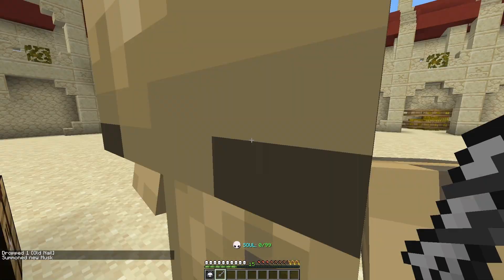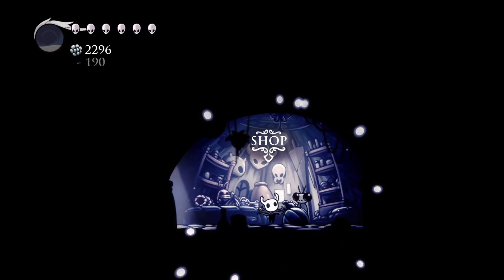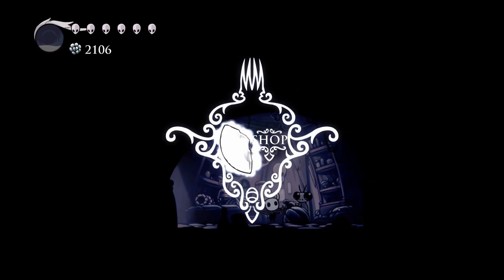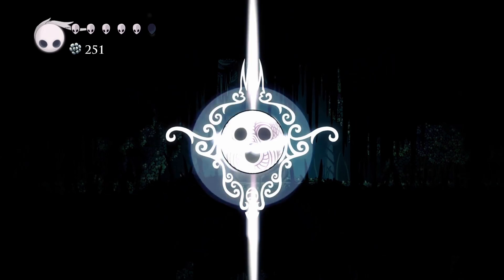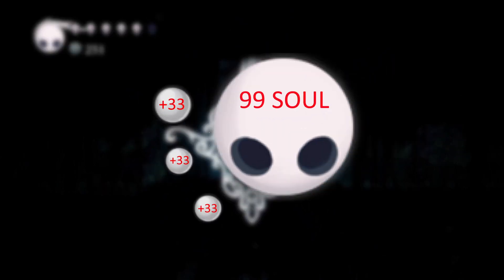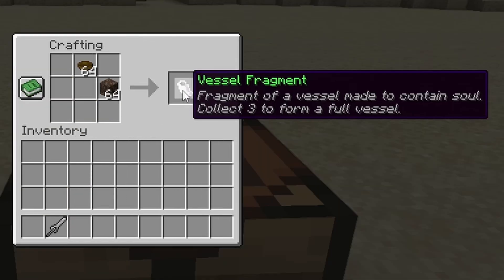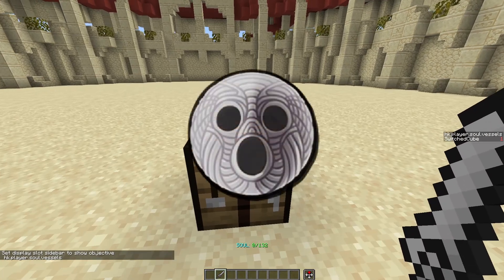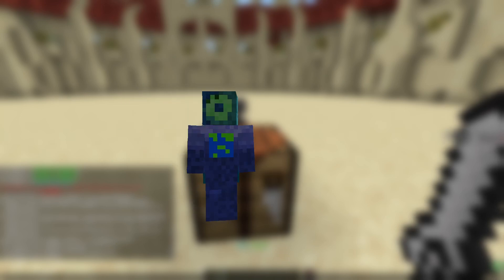Hitting an enemy with the Nail will give you 11 soul. Vessel fragments are collectible items that allow you to make a soul vessel. In Hollow Knight, 3 vessel fragments create 1 vessel and you can get 3 vessels, doubling your max soul. In Minecraft, you create fragments with a bowl and soul sand. Obtaining a fragment shows you an animation of a vessel and clears the fragment from the inventory.